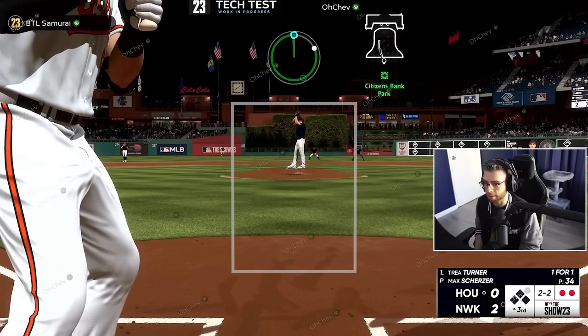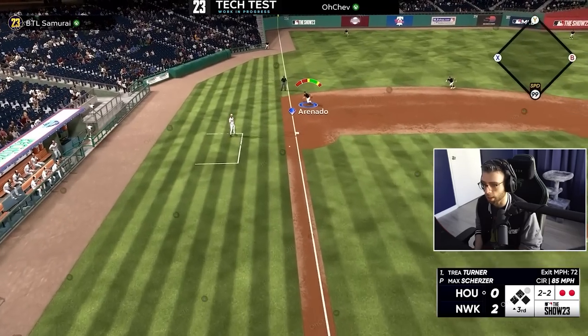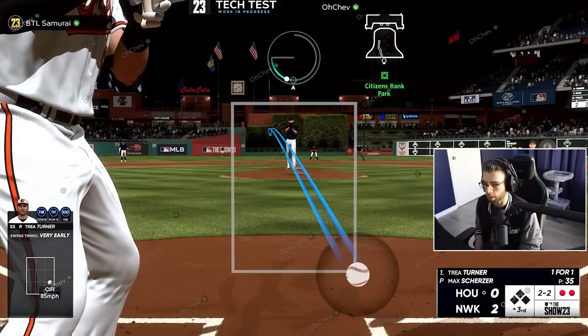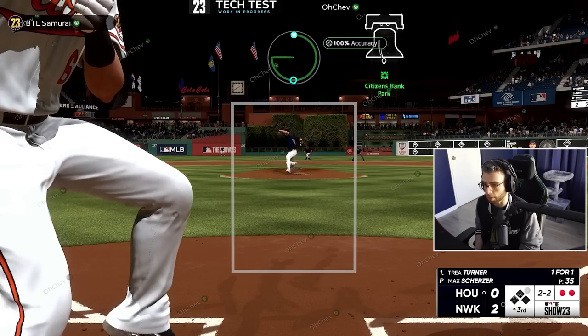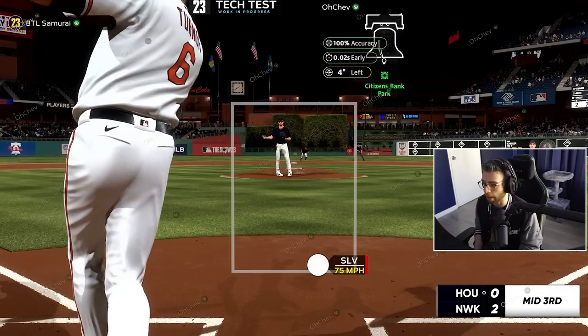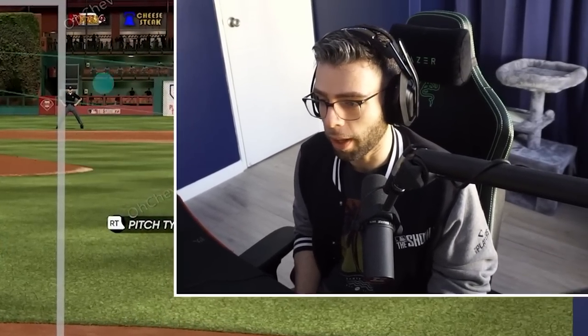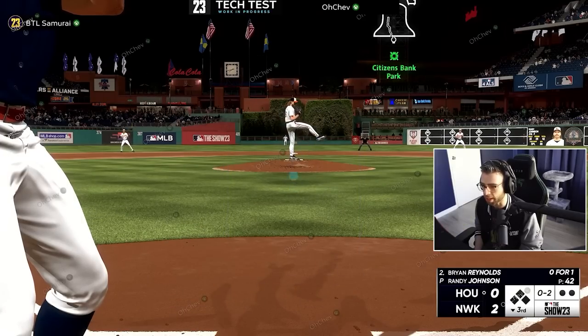First base was basically the DH spot in previous years — defense didn't matter because everyone was a god. Babe Ruth, Frank Thomas — now you have a DH spot, so your first baseman doesn't have to be a throwaway. They can actually hit a little bit and play really solid defense. You're going to want that bailout — what if you have a diving play and get it in the yellow on a really pivotal play, and your first baseman saves you?